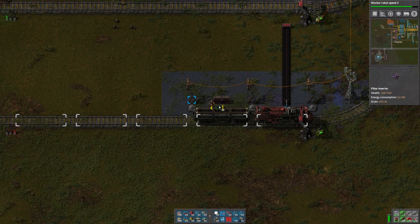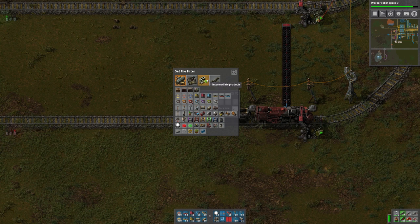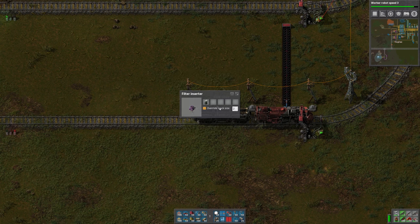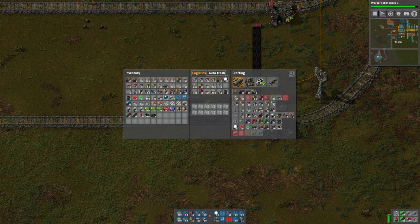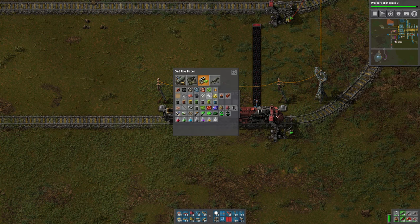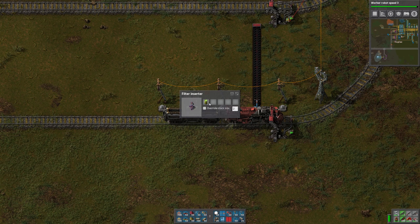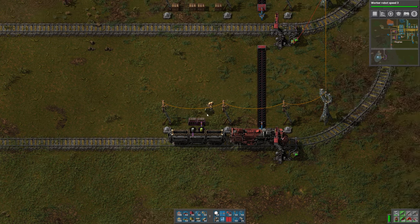We'll put two filter inserters — one coming out. We need to filter this so that it only takes out the empty barrels; otherwise it'll take out the full ones. And then we'll have another inserter that puts in the sulfuric acid barrels. So one taking out, one putting in.